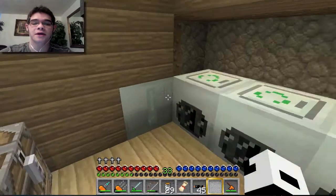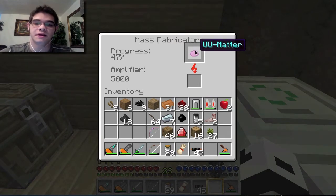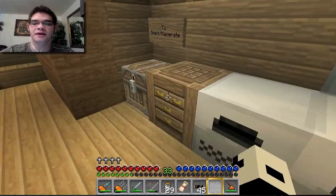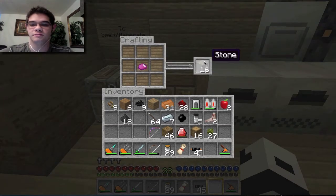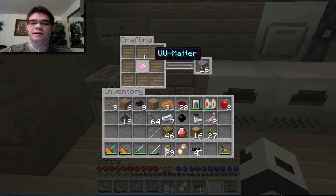Meanwhile, let me mention what we called UU matter in the previous episode. This is what's going to be used to craft pretty much anything. Right now I only have one — if I place it here I get oak wood, or 16 stones. But if we have more, we place them in multiple shapes and then we get a lot of different kinds of materials.